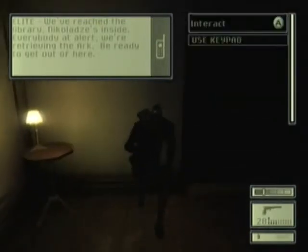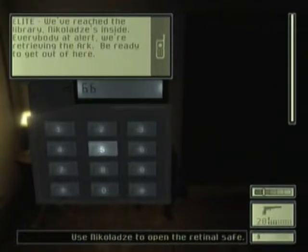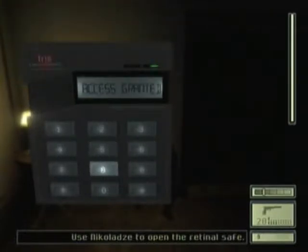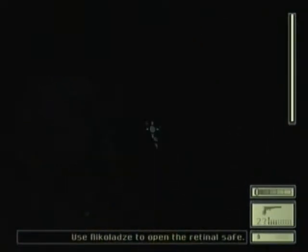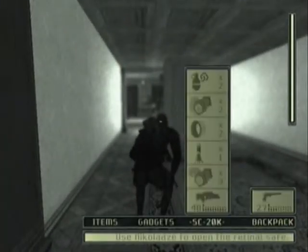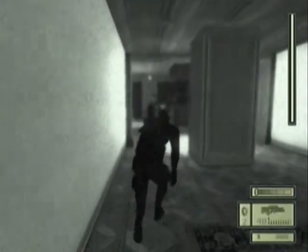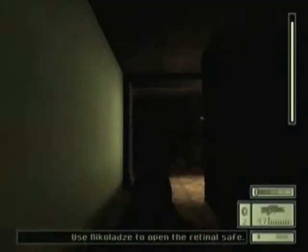We've reached the library — Nicolaj is inside, everybody is alert. We are retrieving the art, we are ready to get out of here. All right, so now we enter this keypad and we open this door. All right, we definitely want to take care of that though. There we go — now we need to kind of take care of these guys.